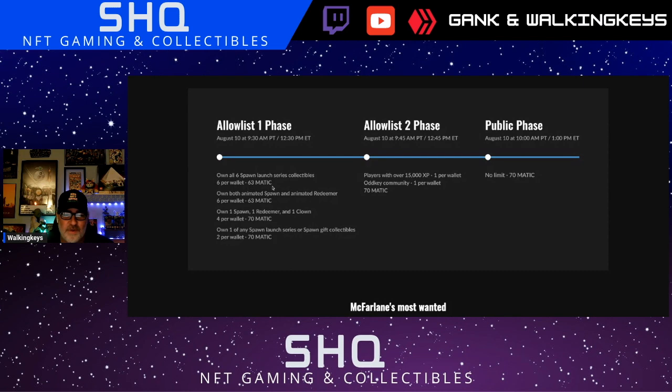Anyone that owns all six Spawn launch series collectibles can get six of them at the drop for 10% off on the early allow list. If you have both animated Spawn and animated Redeemer — which were rewards for holding these sets — you also get six. If you own one Spawn, one Redeemer, and one Clown, any version, you can get four per wallet. And if you own any Spawn at all, you get two per wallet.